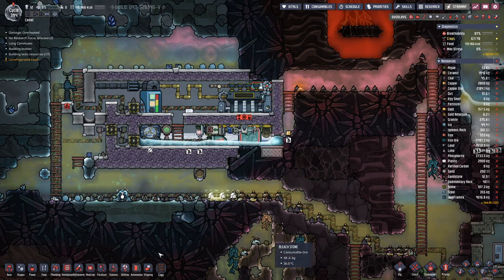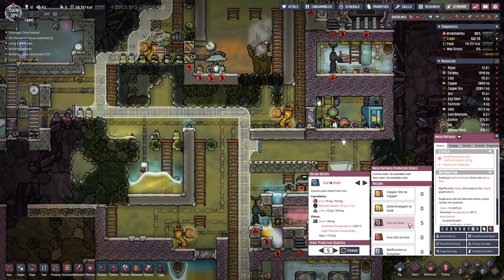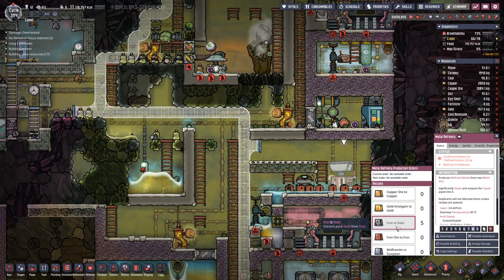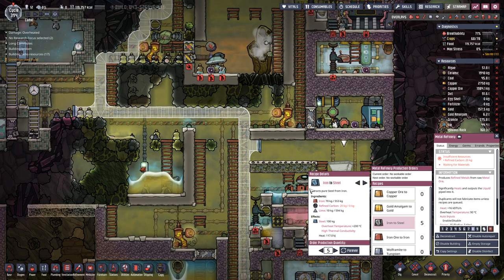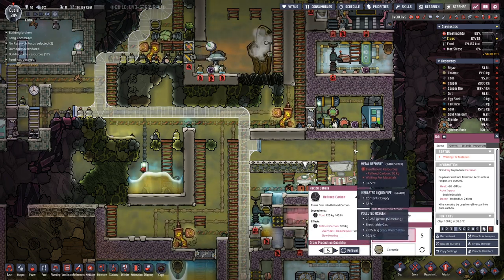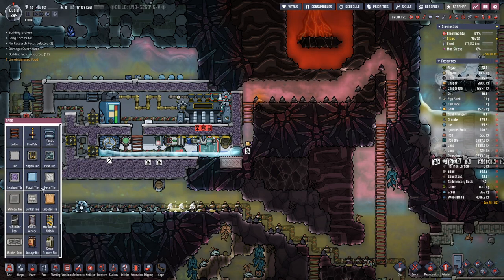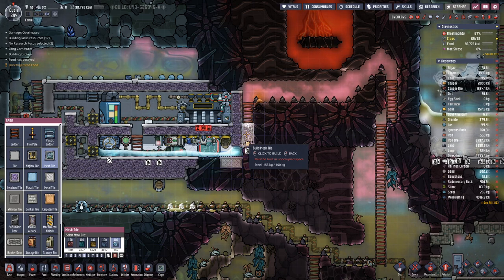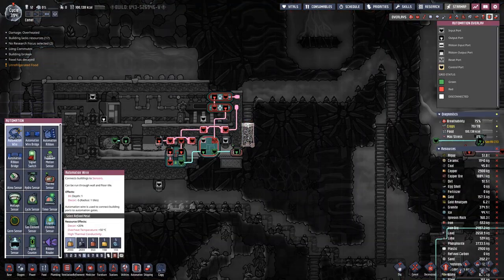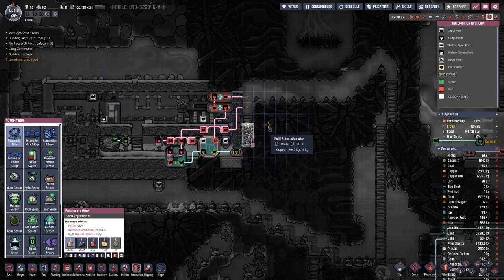And then of course we need more steel all over. Let's see where the problem is — refined carbon. How much do we need for one steel? We need 20 kilograms and one thing produces 100 kilograms, so there's 5 more queued up, we should be okay. So mesh tile, steel — we have enough for that, and then we can also fix the wire there.